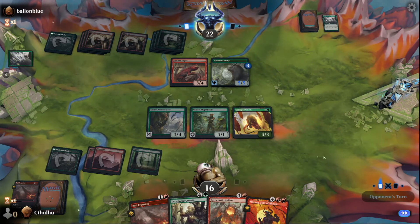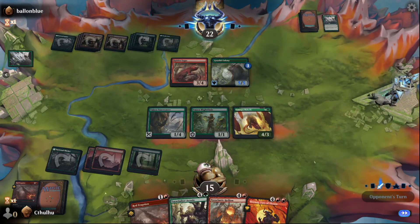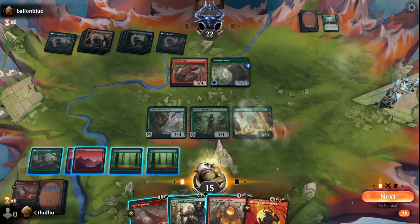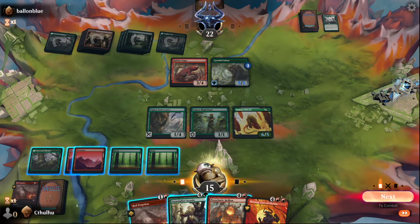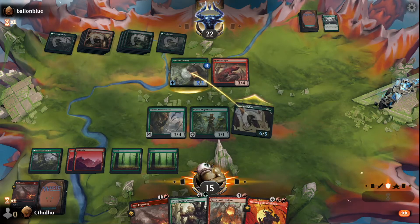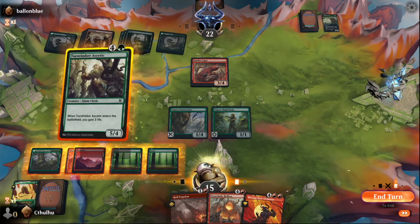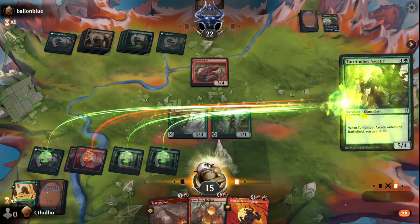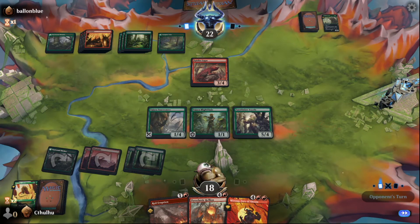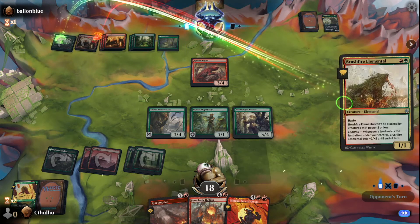That changes things a little. Alright, play a land, combat, swing. We're just going to trade there. Then I'm going to play the Ascetic, gain some life. Next turn I'll play the Pyroclastic, depending on what I draw. That's going to be a good Royal Eruption target.